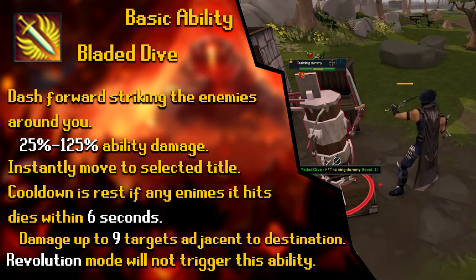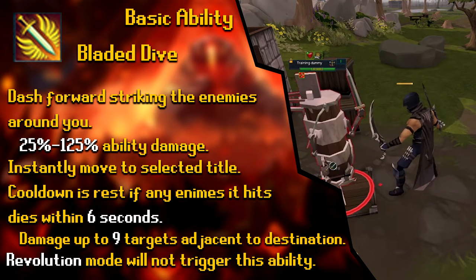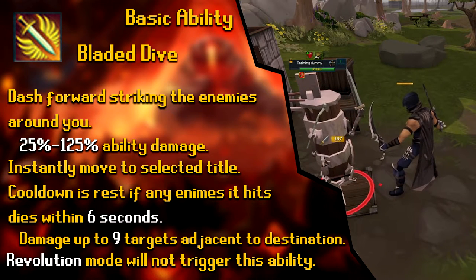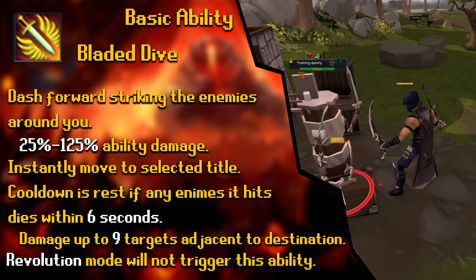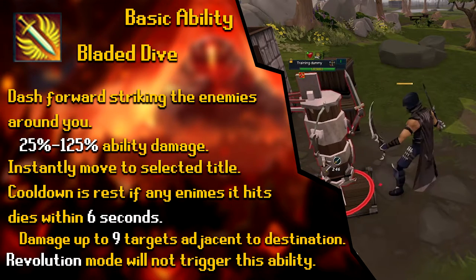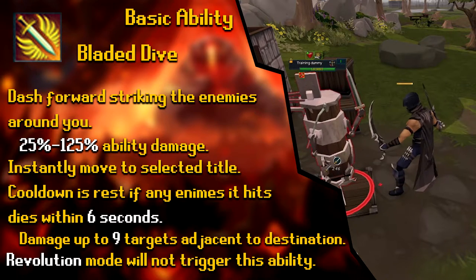The next basic ability is Bladed Dive, a dual-wield-only ability unless you have laceration boots, which allow use with a two-hand weapon. When activated, you dash forward, striking enemies around you, dealing 25% to 125% ability damage. It's not super strong damage-wise, but it lets you instantly move to a selected tile. If you kill an enemy when you Bladed Dive, it instantly resets the cooldown. It's great for mobility at bosses like Raksha, damages up to 9 targets, and cannot be used on Revo — it must be activated manually. It's also useful for getting around the map during clues or questing.